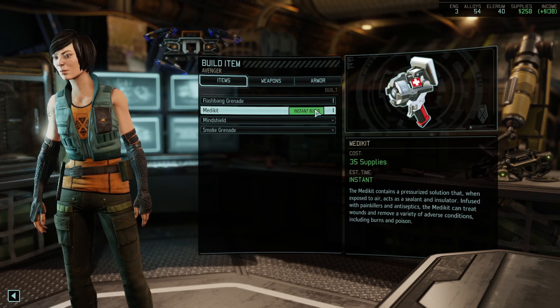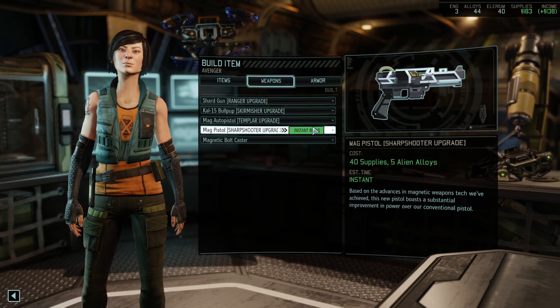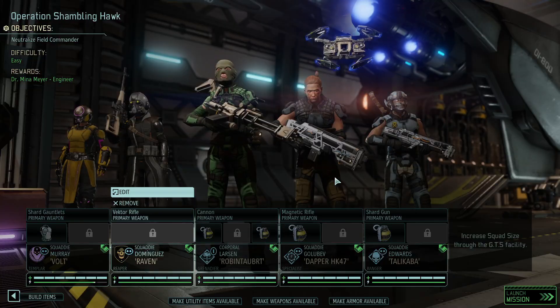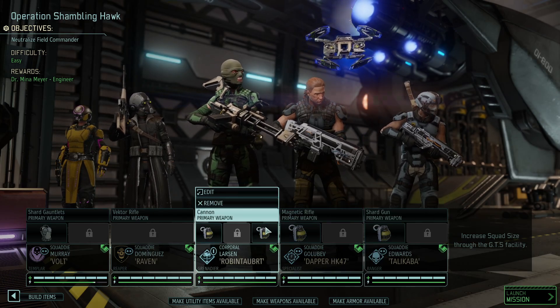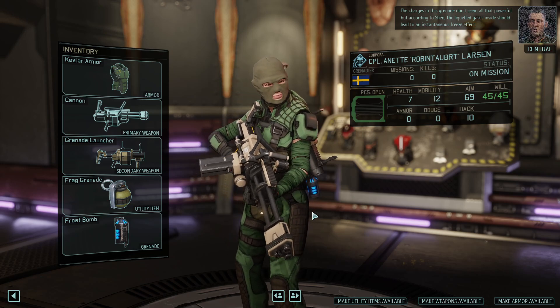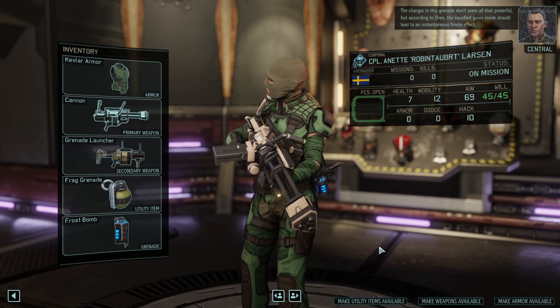Build Items. Second medkit. Bam. Weapons — Magnetic. We have a Templar, so auto-pistol. We have a Ranger, so shard guns. We can skip these now. Nice. Okay, we have a Magnetic Rifle. We're going to bring the Frostbomb. The charges in this grenade don't seem all that powerful, but according to Shen, the liquefied gases inside should lead to an instantaneous freeze effect. Really, really strong.